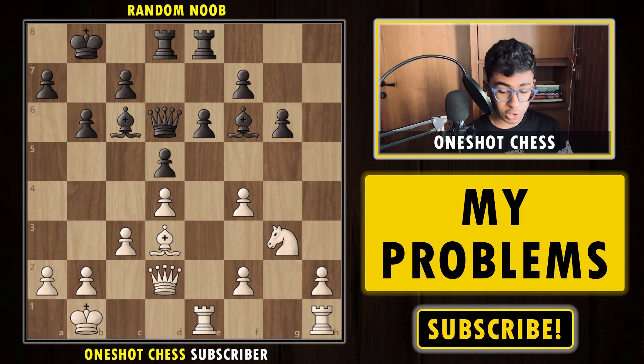We are playing with the white pieces and we have this particular position on the board. You can pause the video and try to find what weaknesses white is having. If you found that the c4 pawn, f4 pawn, f2 pawn, and h2 pawn are weak, you are extremely right — these are isolated pawns and weak squares.